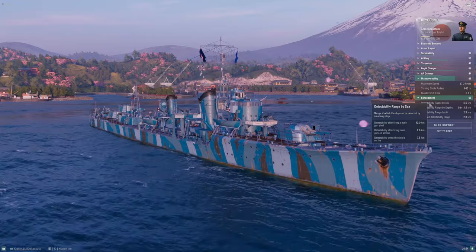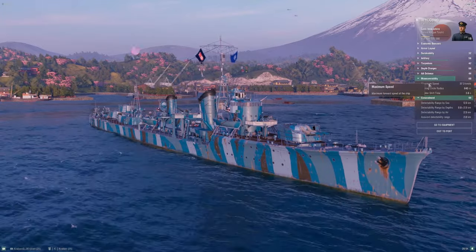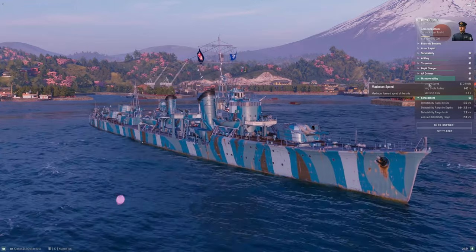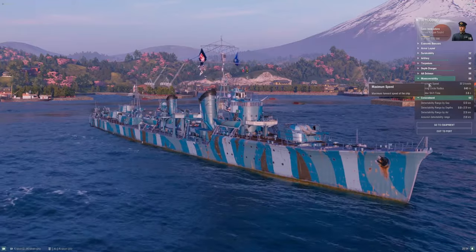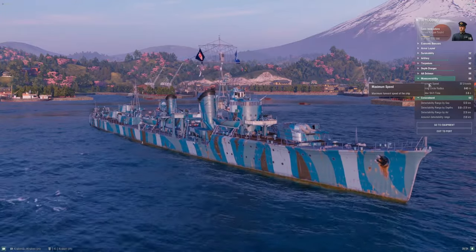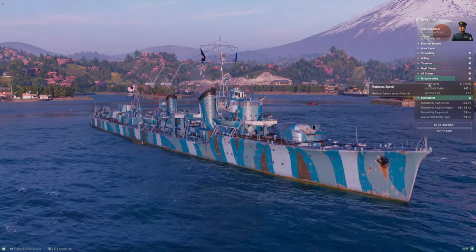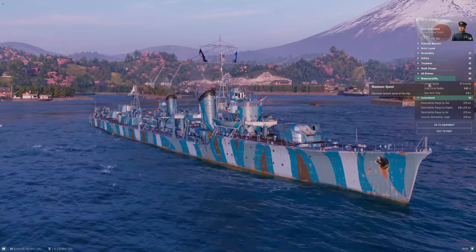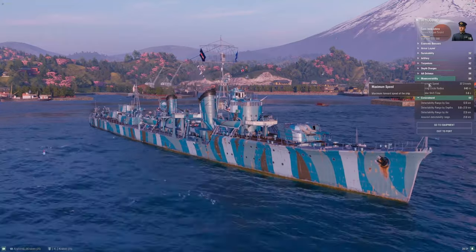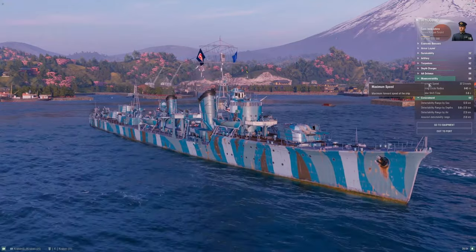One thing this ship doesn't improve upon significantly is speed. Kagero was not very fast, and Yugumo has a similar problem — you do pick up an extra half knot of base speed, so you're at 35.5 knots, or 37.3 with the speed flag. That's as good as it gets unless you take Swift in Silence or have your engine boost active.